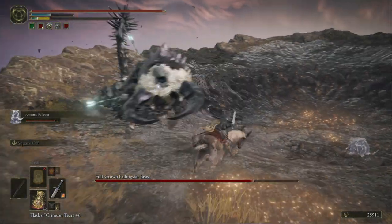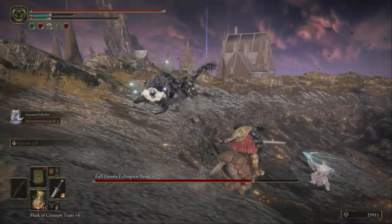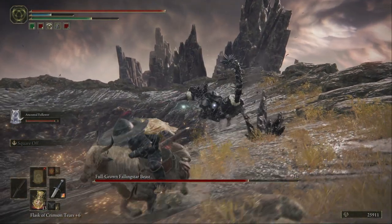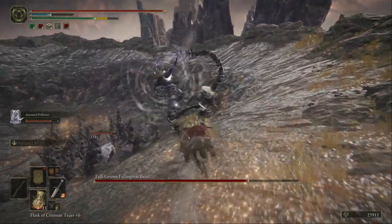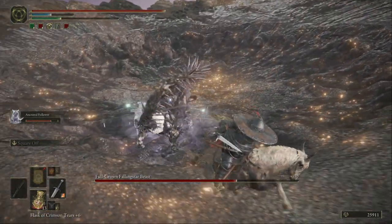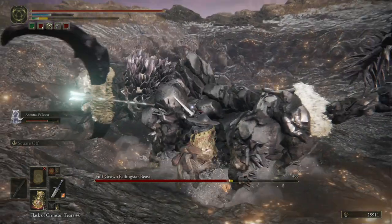I came to this Full Grown Falling Star Beast when I wasn't that strong, and I died instantaneously — he was so difficult. But now I've leveled up some, so it's a bit easier to take down. I've still died a lot of times with this beast though.